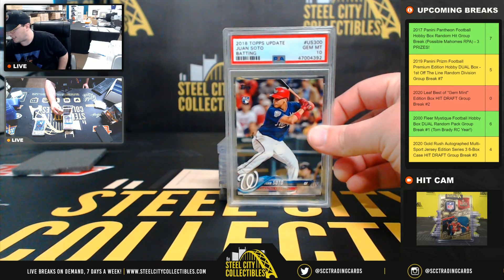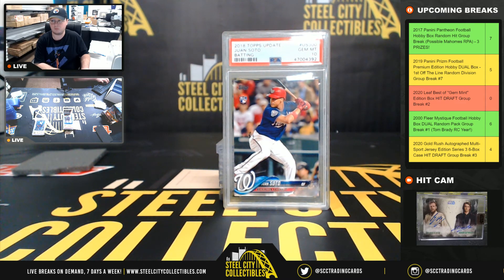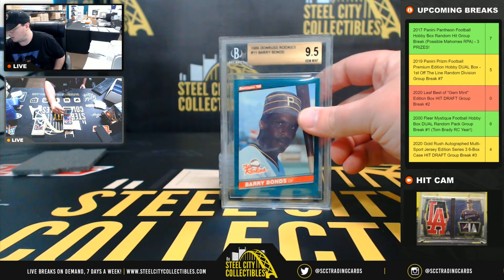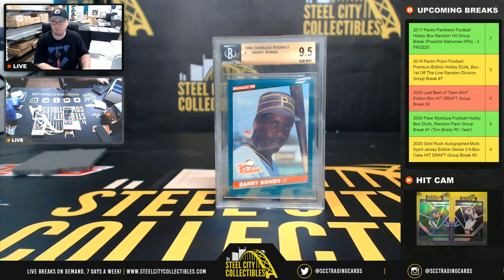Next up: 2018 Topps Update Juan Soto PSA 10. And 1986 Donruss The Rookies Barry Bonds, Beckett 9.5.